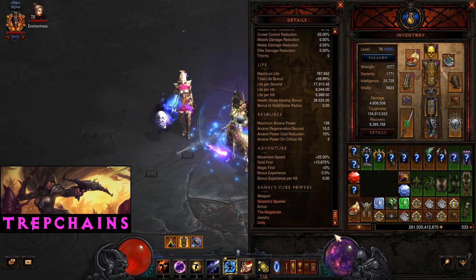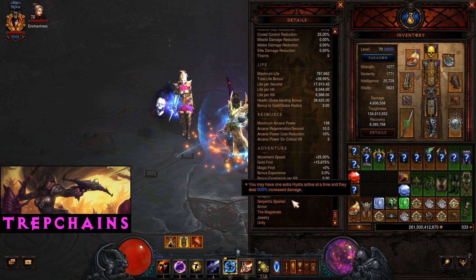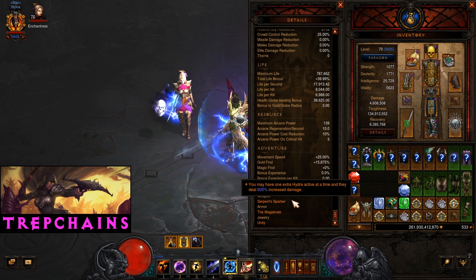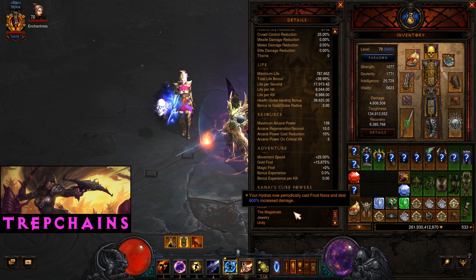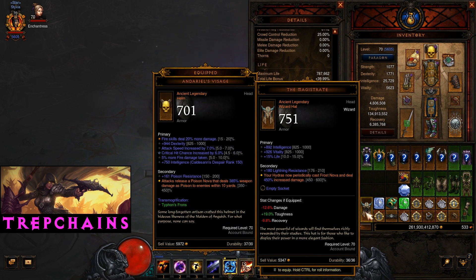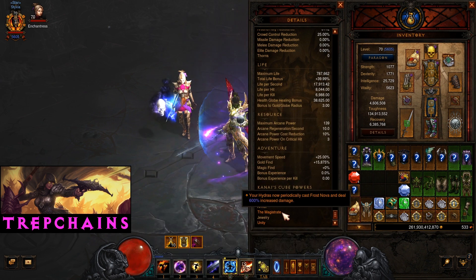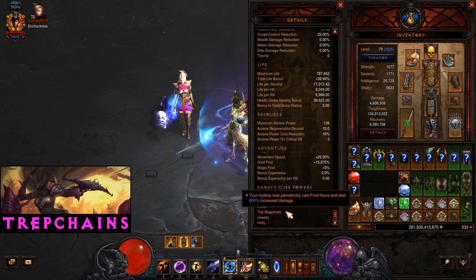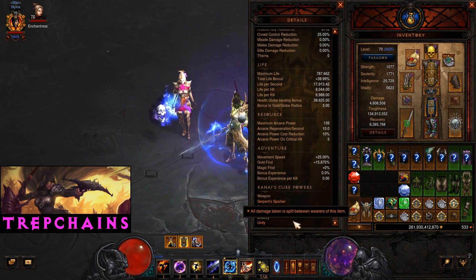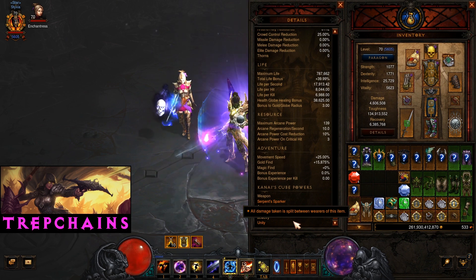Quick look at my cube. Running Serpent Sparker — this is one of the changes in patch 2.6.8 on the PTR. It gives one extra Hydra active, so that's why we've got two Mammoth Hydras, and they deal 600% increased damage — a massive damage boost. The Magistrate is a helm so you could wear it, but there's a big range on it, giving 600% increased damage to Hydras in the cube. At the lower end it's 450% as shown on this helm, so having it in the cube ensures you get the maximum. Finally, Unity — wearing this in conjunction with my follower who has one too, just to help me survive during the rift.